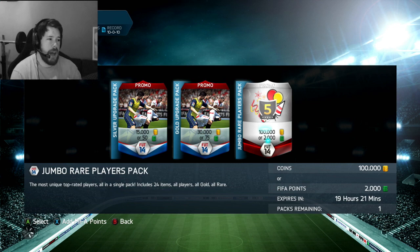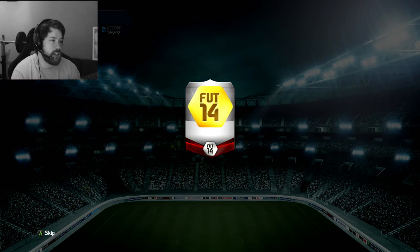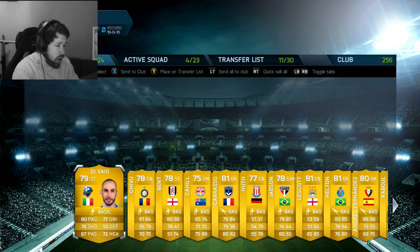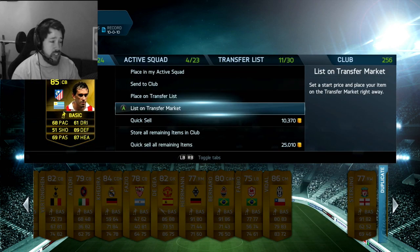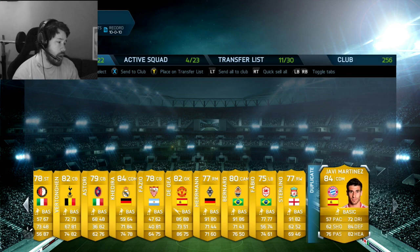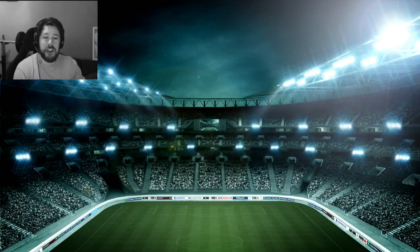The 100,000 coin pack — 2,000 FIFA points. I know the Messi is in here, come on. EA, inform me up. Godin again. Fuck off. That is ridiculous — Vidal is there as well but that is bullshit. Three times in a row we get an in-form and three times in a row it is Godin — the shitty little centre-back with the terrible pace. That is bullshit. I'd rather get just one in-form and it not be Godin.